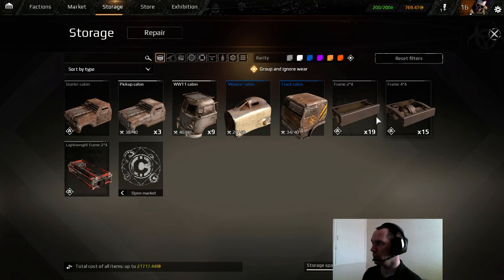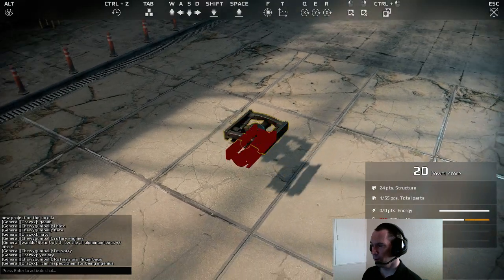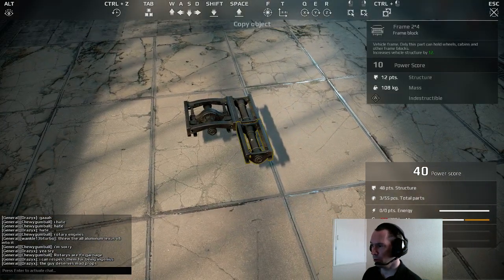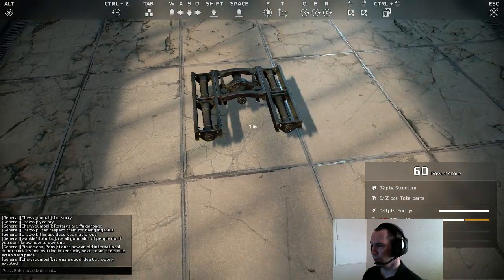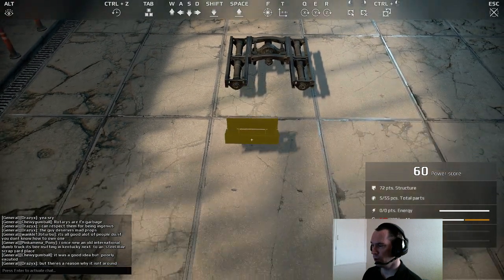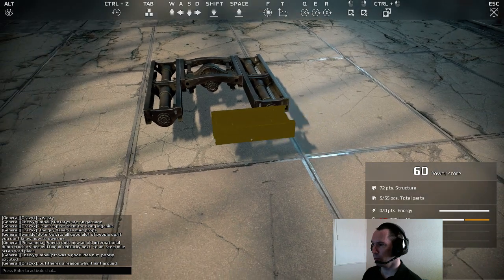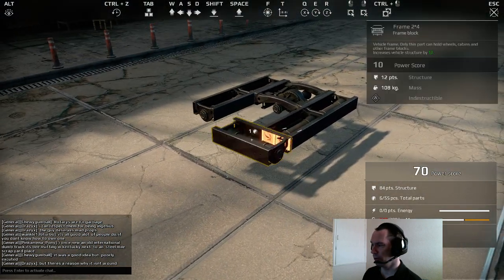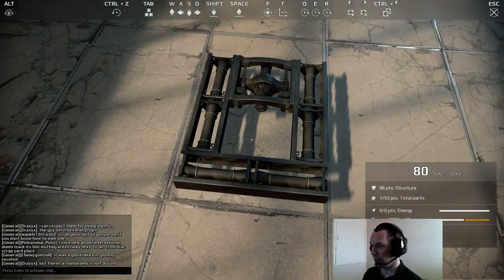I need a big chassis — a 4x4 — so go to a 2x4 chassis. Then you go one, two, same the other side, three, four, and then rotate them 90 degrees and plug them down onto the bottom. There we go — one on there and one on there.